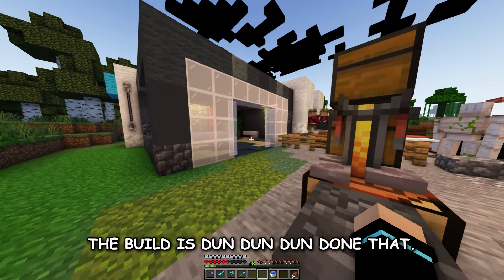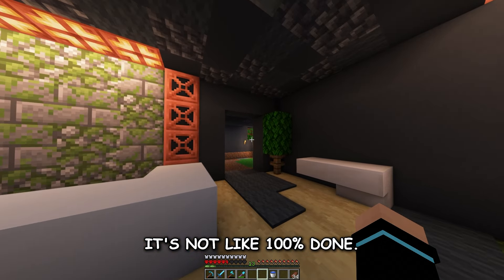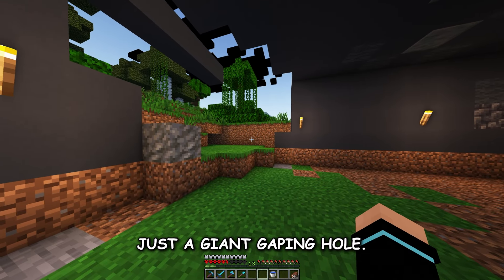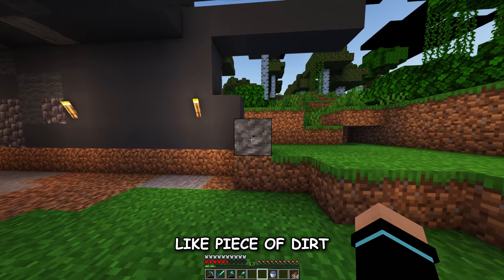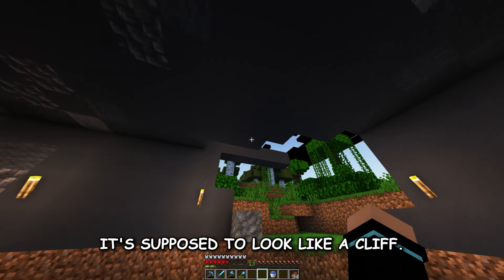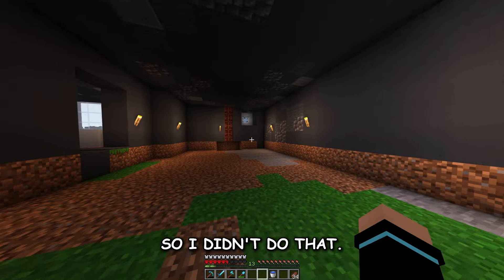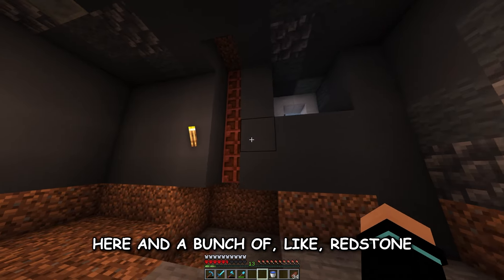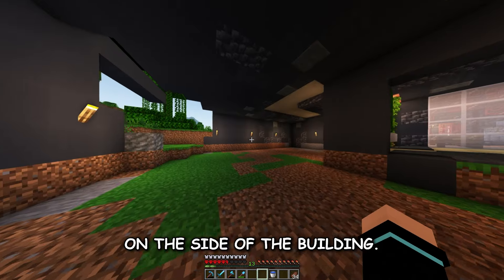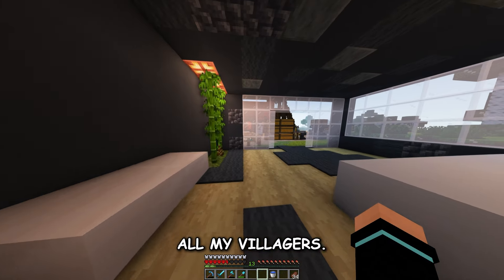There you have it — the build is done, hypothetically. It's not 100% done obviously — there's still the floor in here, and this wall is a giant gaping hole, like a meteorite came in and struck through my building. It's supposed to look like a rocky cliff in here but I didn't have any stone when I was building. There are supposed to be crafters here and some redstone that makes these lamps turn on — just some detail on the side of the building.